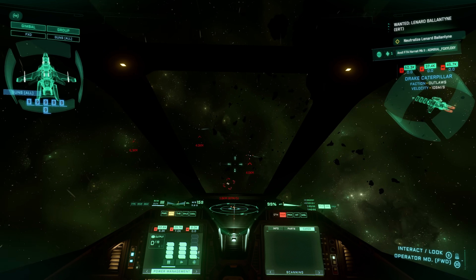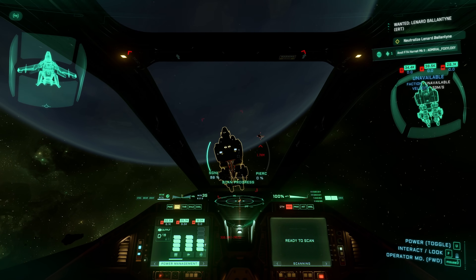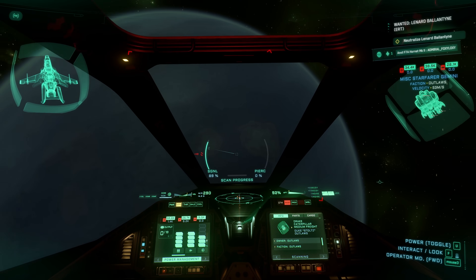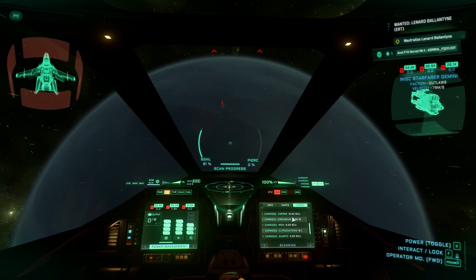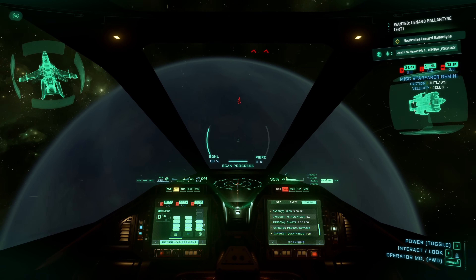No Wevo X. Quick scan of the next target — the scanning is really quick. If you can aim at it for a few seconds, it's scanned. Let's see the cargo: Titanium, Tonxin, Scrap, Cauldron, Ultrasintoxin, Quads, medical supplies, Quantanium. No Wevo X.